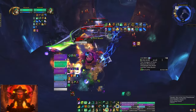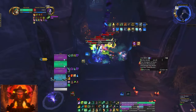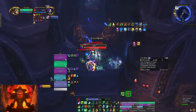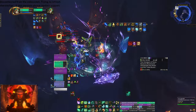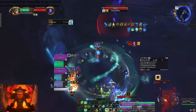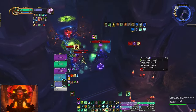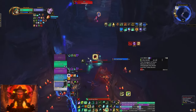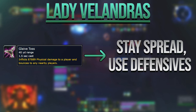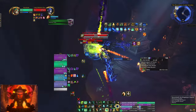I didn't have the dispel — oh there we go, I did have the dispel, would you look at that. We can always Life Cocoon as well. The first boss isn't hard enough where you'd need lust, but I'm gonna wrap this as well. It's Tyrannical and Corporal Spiteful, so it's actually not a bad week to push. If you're interested in pushing, do it.